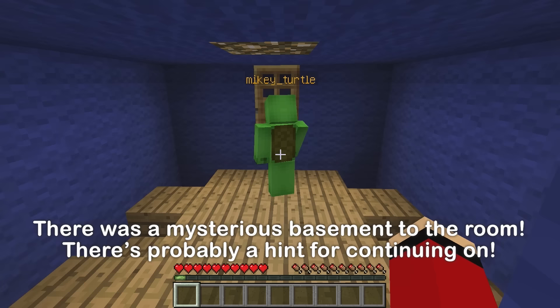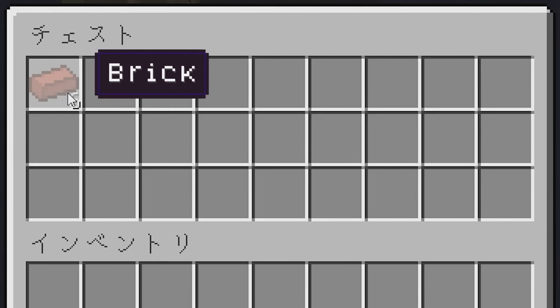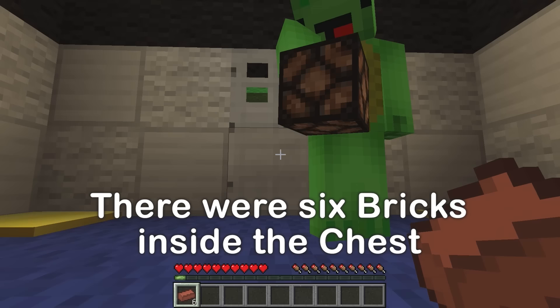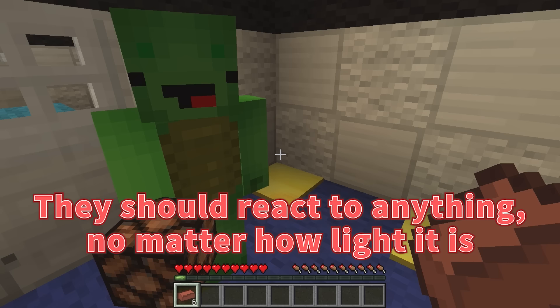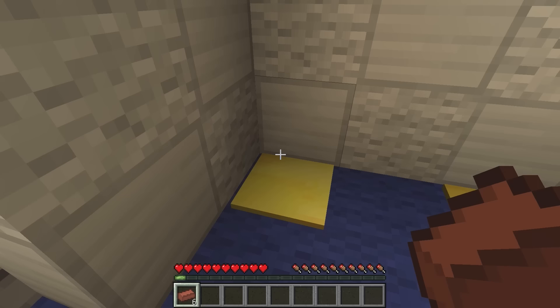There's something here — also here, here, here, here! There's a chest! Open! Some bricks! We need to use these bricks for something! These aren't just bricks — I think these are the light-weighted pressure plate type! These should react to anything, no matter how light it is. We have six pressure plates and six bricks.